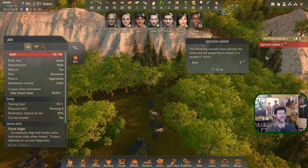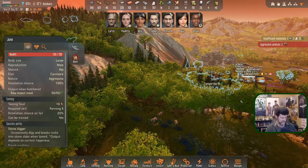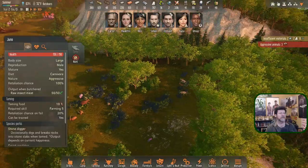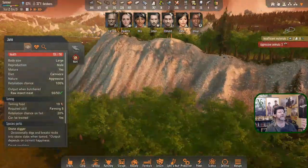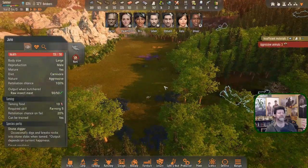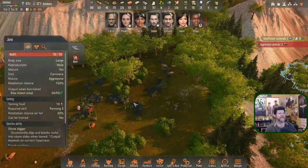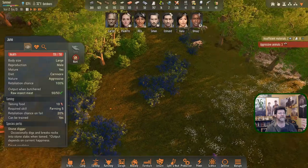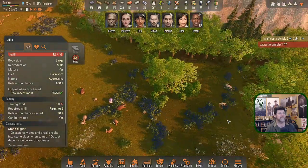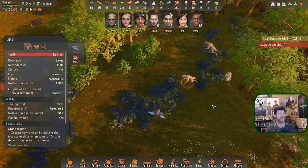I'm lost now — they're over here. Where am I? There's the house. I'm off by a valley. I'm thinking it's these blueberries but it's those blueberries. Are these aggressive animals? Looks like you are already honing in on these guys.